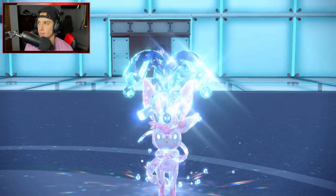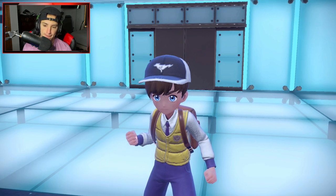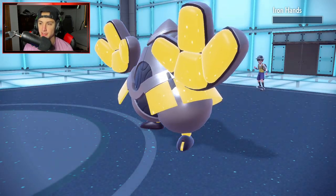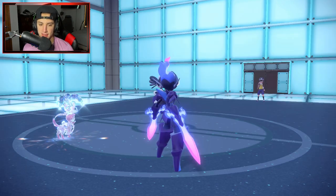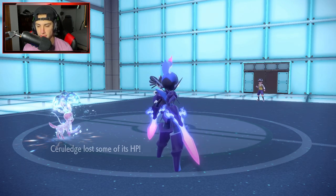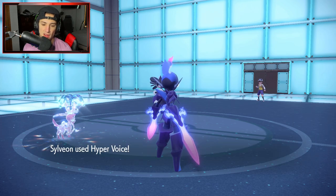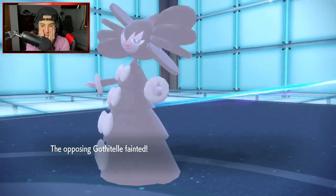Considering Shadow Sneaking Gothitelle, but I think I need to swap Cerulege out. Shadow Sneak should KO — we're minus on attack but Iron Hands is on about 3 HP. We get rid of it with Shadow Sneak. Gothitelle goes for Psychic Fangs, hits Sylveon, but Sylveon eats that rather well. Sylveon drops a Hyper Voice and it KOs Gothitelle.